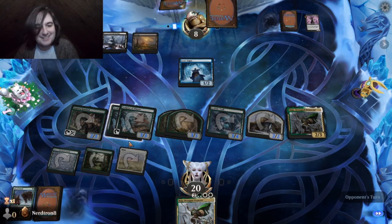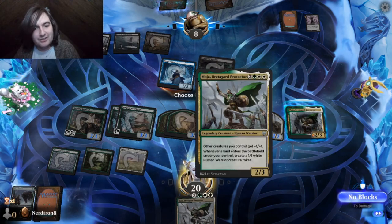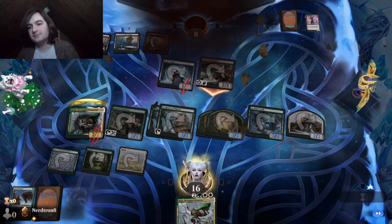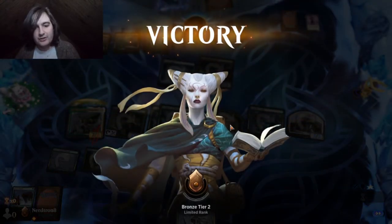Come on, dude. 5-color world tree worked. And 2-color green-white Snow Tokens is going to fuck them too. Like, we're 3-0, I'm pretty sure.